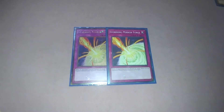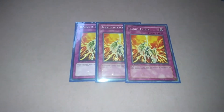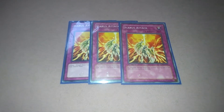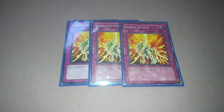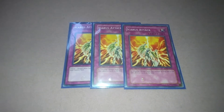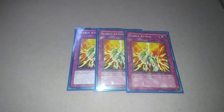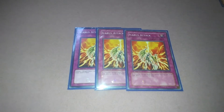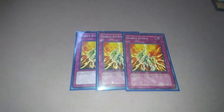Traps: Mirror Force. Icarus Attack — by tributing one winged beast type monster on your side of the field, destroy two cards on the field. All the Black Wings are winged beasts, so it's good to have out. Even if you have to sacrifice one of your own, you want to destroy your opponent's monsters or spells and traps, stop them from playing their combo — whether it's a synchro, xyz, fusion, or link — or stop their field spell before they do anything.